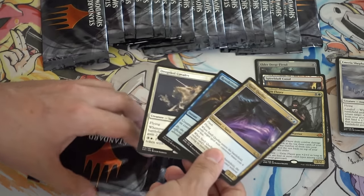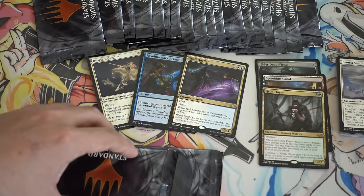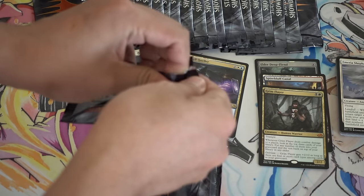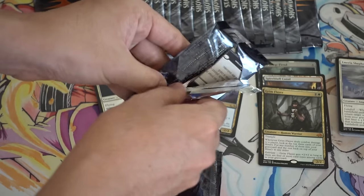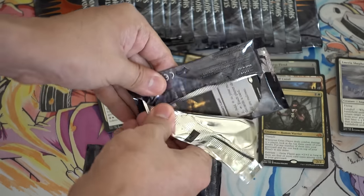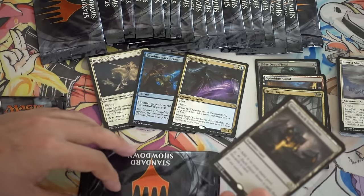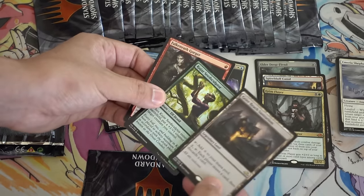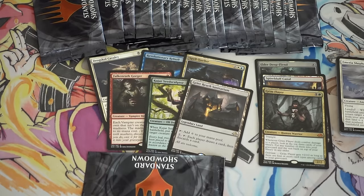So we have Queller. That used to be a $10 card, but it's fallen down in price quite a bit to like $7 or $8, even $5 right now. We have a land. Lots of Eldrick Moon. And Gorger — this $8 pack was not very good.